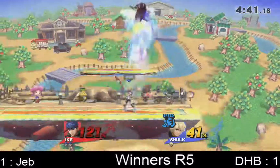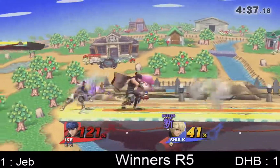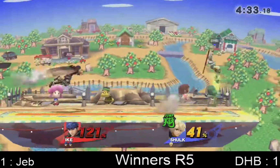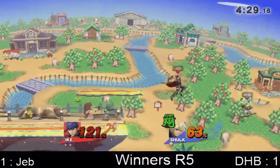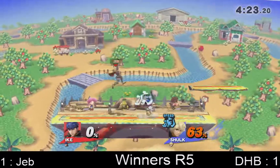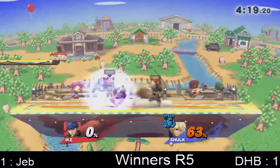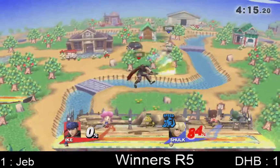I like to call anybody with a linear recovery like that Fox Syndrome — your recovery is so linear, it's one of two options and they're both easy to cover. Somebody can just keep edgeguarding you, but it looks like DHB's not covering that too much. It's gonna be the down air to kill off the side — that's insane. My man's pulling a Cloud down there. Is this a Netflix original? It's actually in Stranger Things.